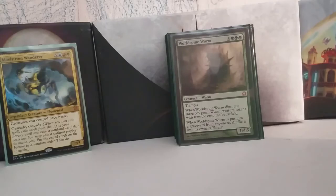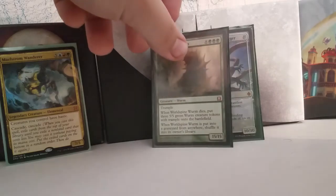With Worldspine Wurm, you can't cascade into it — you just have to find a way to cast it, either off of Lurking Predators or Killer Instinct. It is a 15/15 with trample for 8 and 3 green. When it dies, it turns into three 5/5s with trample, and when it's put into a graveyard from anywhere, you shuffle it into its owner's library. Just absolutely bonkers. When I was playing Standard, there was an elf deck using Possibility Storm and a bunch of mana dorks to get this thing out way too early and just win with it.